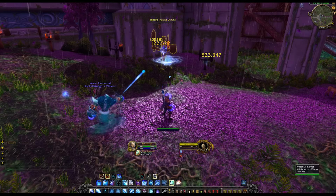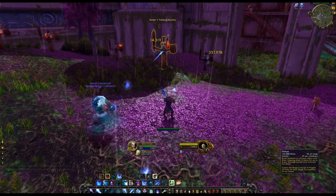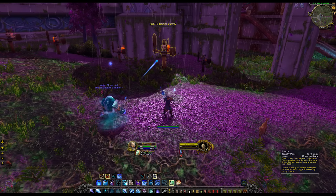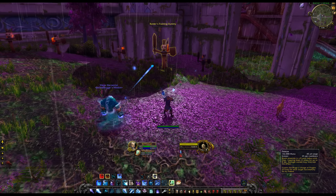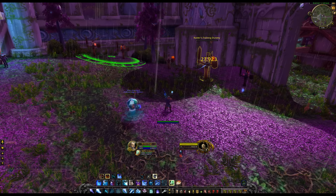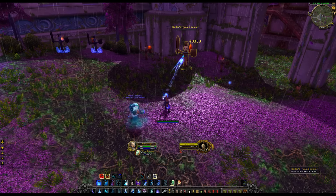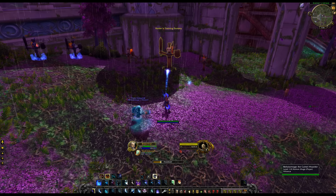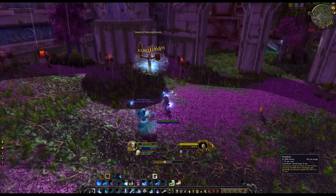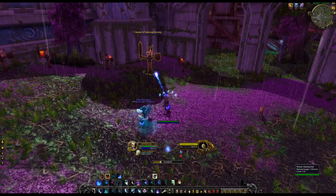In addition we've got an ability called Freeze on our water elemental. It blasts enemies in an 8-yard radius, freezing them in place for up to 8 seconds — damage may interrupt the effect. More importantly, it gives you a charge of Fingers of Frost for each target hit. So if I freeze these two guys over here, boom — we just got two charges of Fingers of Frost. So the interplay between Freeze, Frozen Orb, Frostbolt, and Ice Lance is the core of the spec.